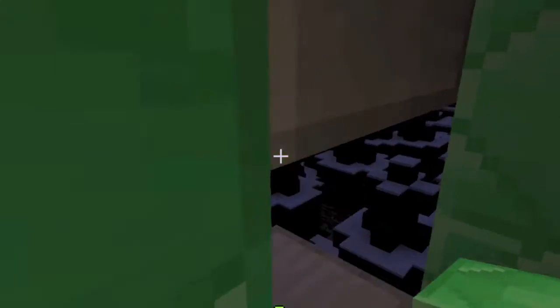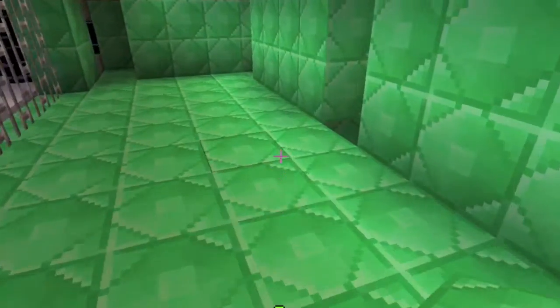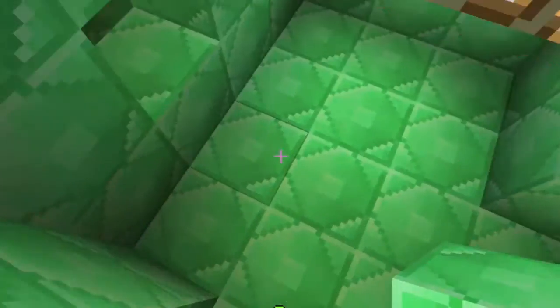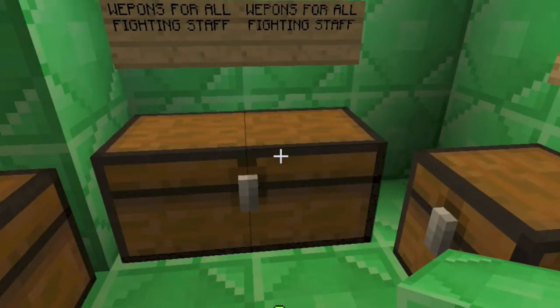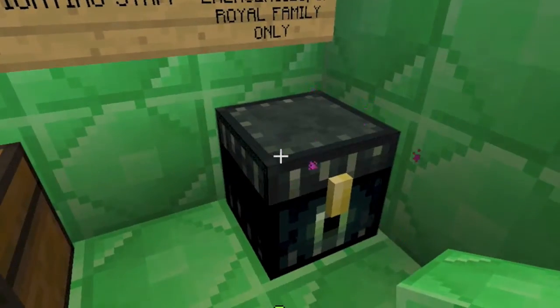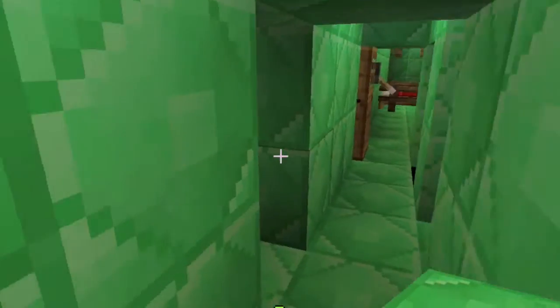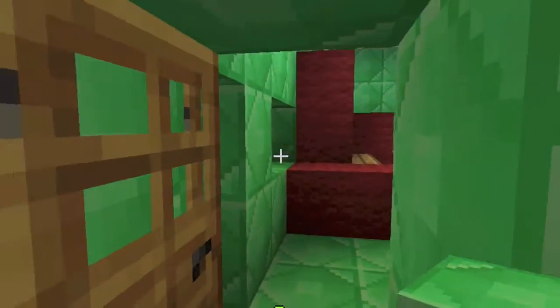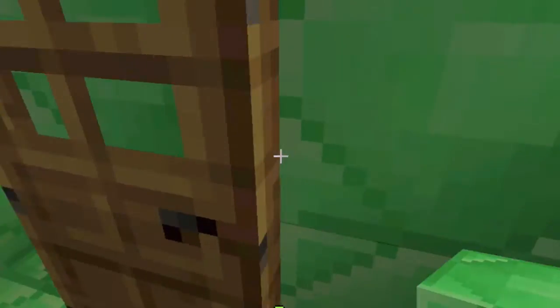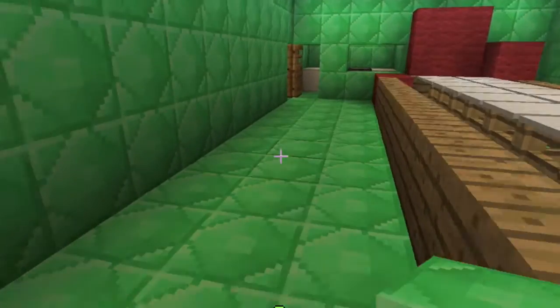There's a lookout station where you can look out and fire from the corners if you're being attacked. You can go down here and fight if they manage to break through the main wall. There are some chests - a chest with armor. This one is broken by mistake. Here's the kitchen, a nice simple kitchen, and here's the dining hall with the tables and the red seats and the king's seat.